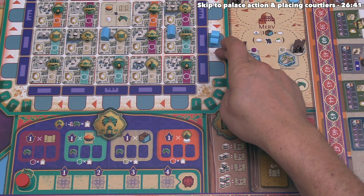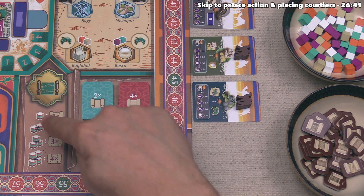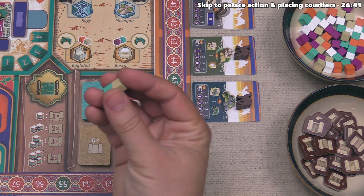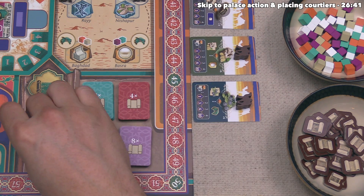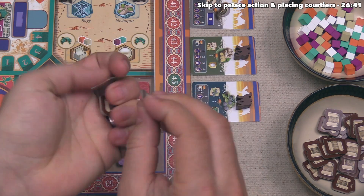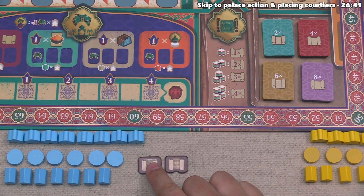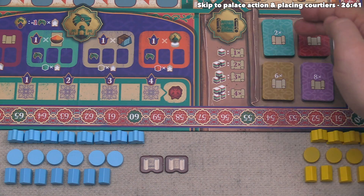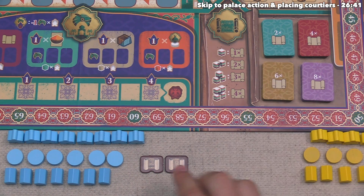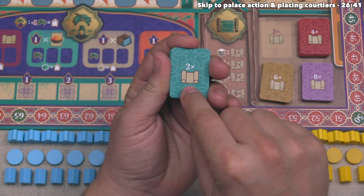It's time for blue to take an action, and they'll use the board action on the tile — the library action. Players can spend one to four different resources to take one to four scrolls from the supply. Blue has a tan and a teal, which are different, so they spend both and take two scrolls. The scrolls have slightly different writing styles but are all mechanically identical. Whenever players get scrolls, they check if they are now eligible for a new breakthrough — there are four stacks of breakthrough tiles.